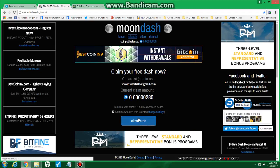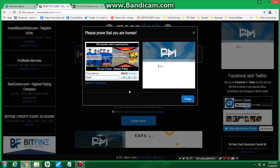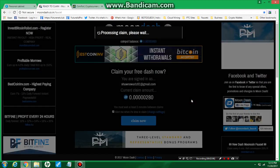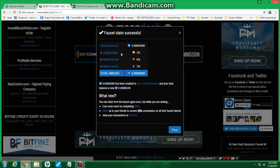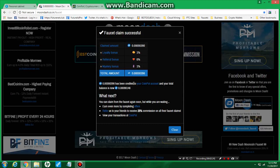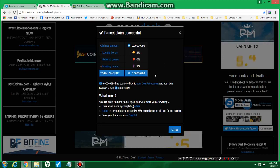You can just come in every five minutes and claim. All you're going to do is push the 'Claim Now' button and then solve the captcha. We'll put that in and claim our Dash coin. It gives you bonuses — I have a loyalty bonus of 1%, a referral bonus, and a mystery bonus which is 1% right now. I've had the mystery bonus up to like 40%, so you can get some nice high bonuses or some low ones.